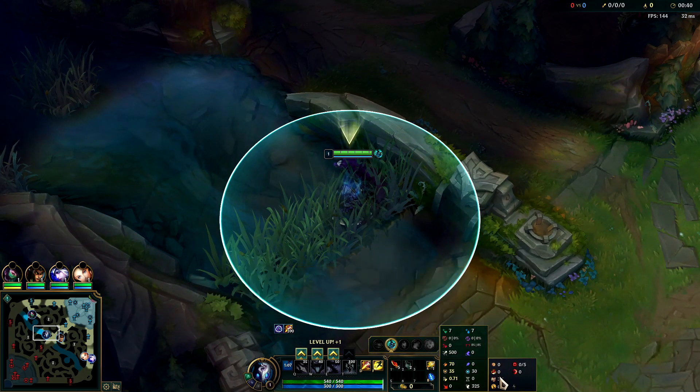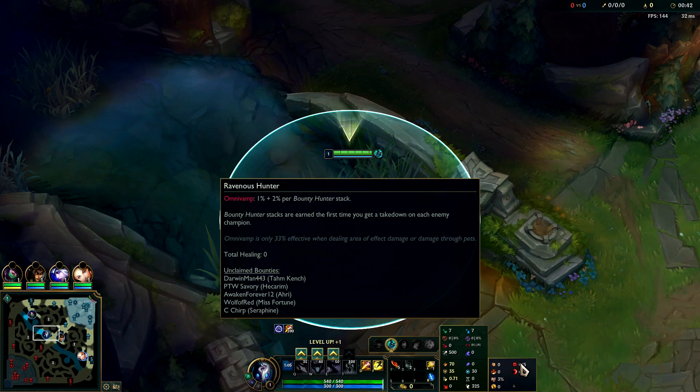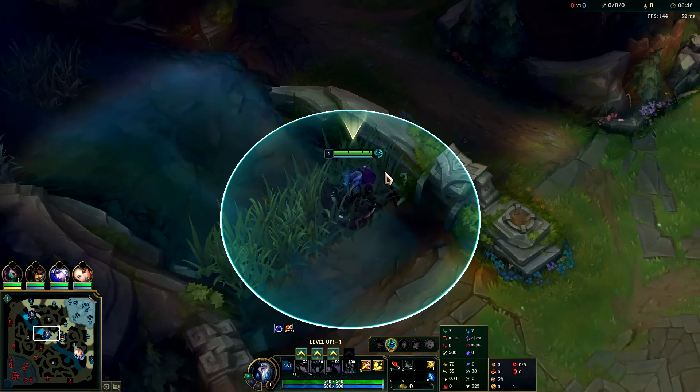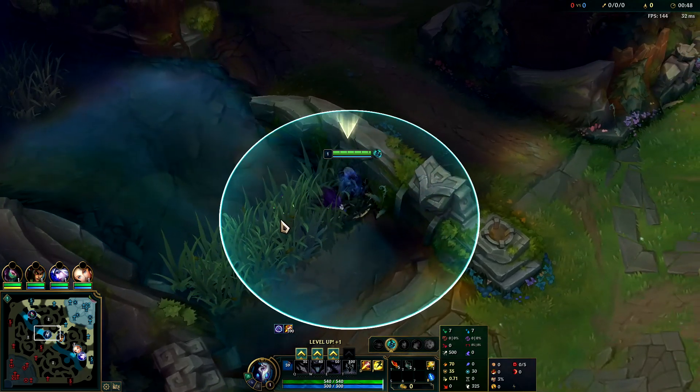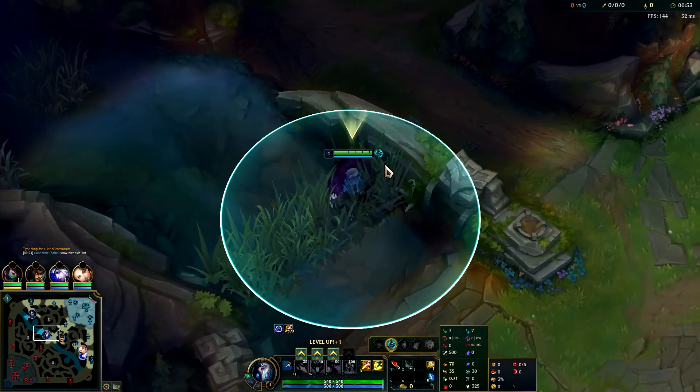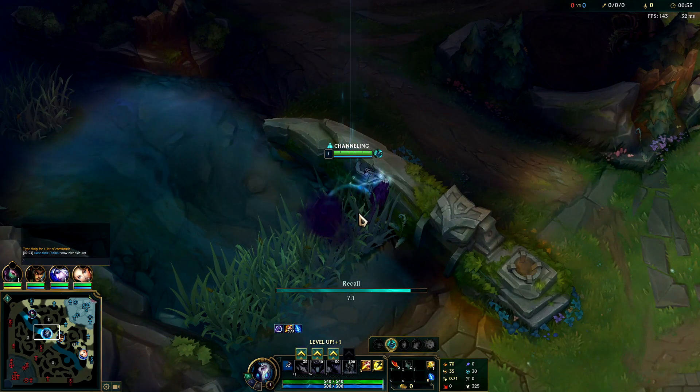For your runes, you're going to want Press the Attack, Triumphant Alacrity with Coup de Grace, alongside Ravenous Hunter and Sudden Impact. You do have other options for your secondary runes — things like River Walking and Nimbus Cloak are solid, or you could go for Free Boots and 5% CDR. But overall this page will give you really good bang for your buck and scalability.